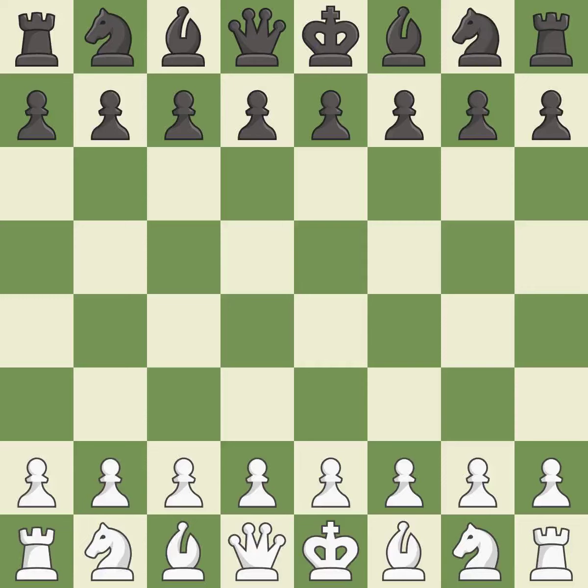King's Indian Defense, Orthodox Variation. ECO C57, D5, E68. Balanced — neither player ever had an advantage. That game was pretty competitive. Black pounced on their opportunities in the opening. It was an incredible middle game by both players. White's accurate endgame play outshined Black.